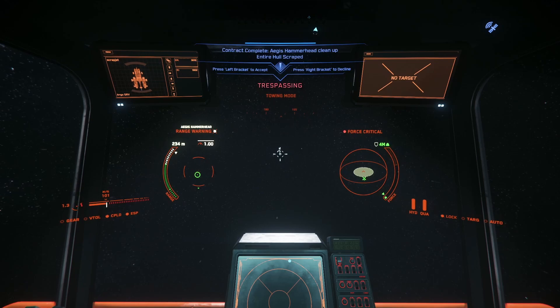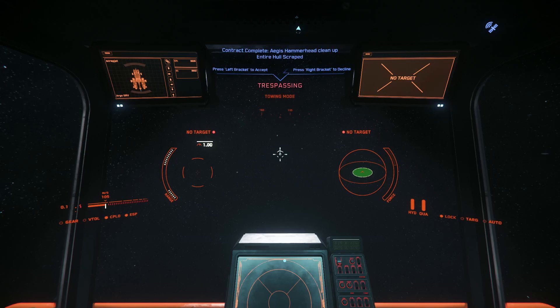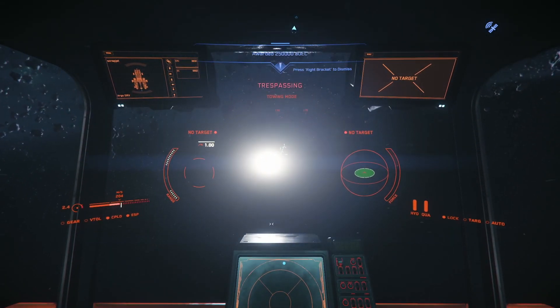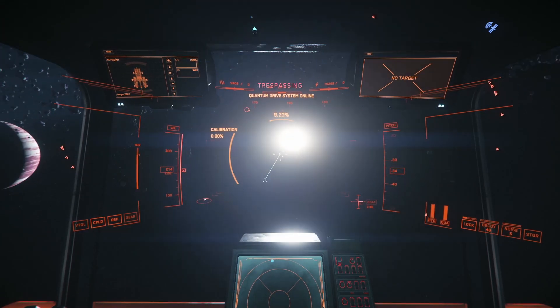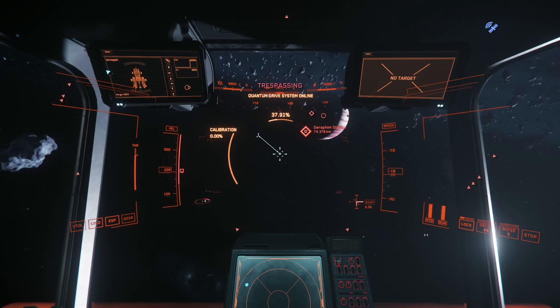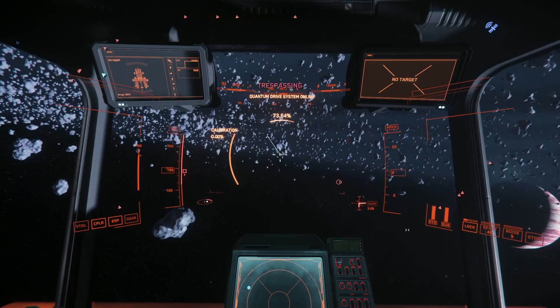At which point I pick up speed, left mouse click to disengage the tractor beam, and make a hard turn to avoid being run over by the Hammerhead. And there you go — you are 250,000 credits richer in a matter of minutes, and you don't have to deal with that ridiculous 32,000 credit fine.